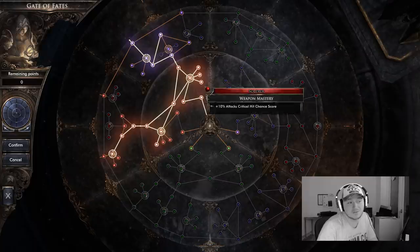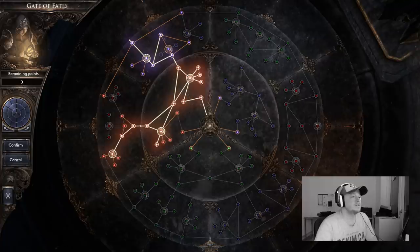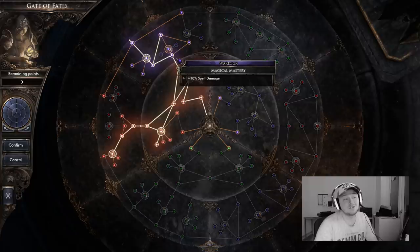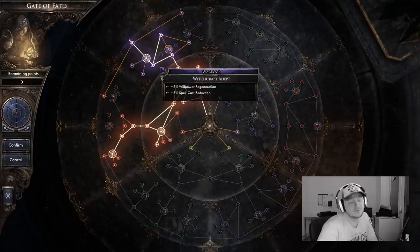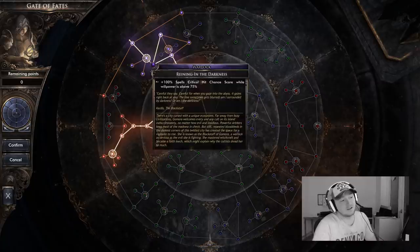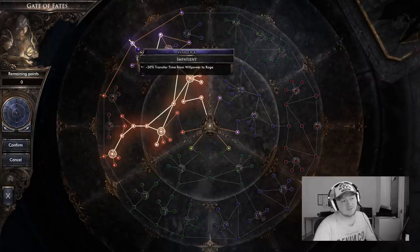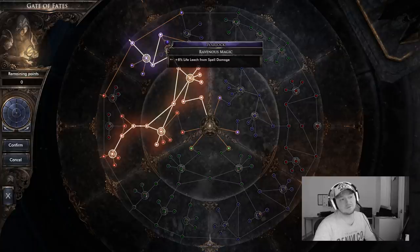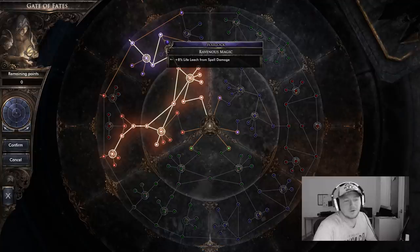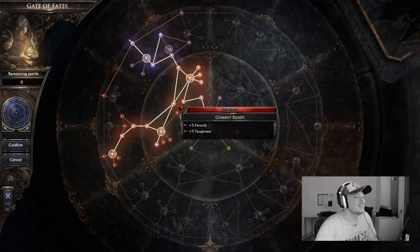We have Spell Critical Hit Chance which is pretty nice for this build. Continuing up, we have 10% spell damage to buff up the lightning, and we have Spell Cost Reduction and Willpower Regeneration. Then down here we gain 100% Spell Critical Hit Chance when willpower is above 75%, and we have Transfer Time from Willpower to Rage improved by 30%, plus life leech from spell damage so we can run around, throw lightning, and gain health back.